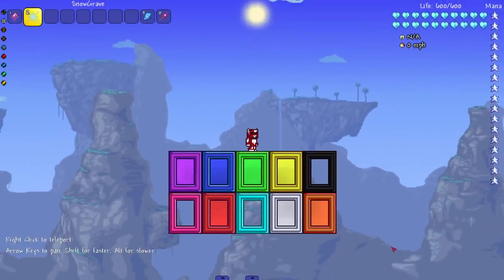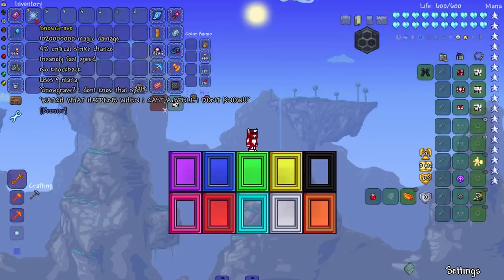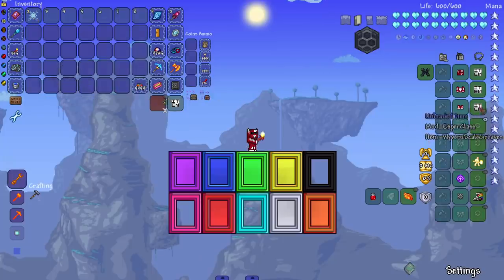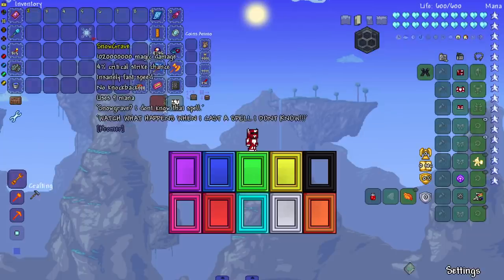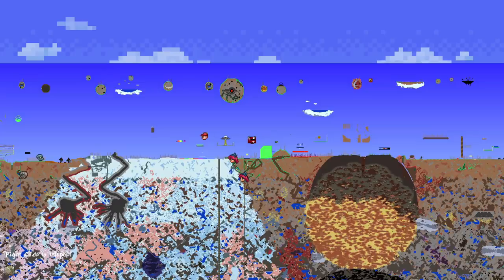Hey, welcome back to another Terraria bosses survive - this is the first one of the new year, happy 2022 everybody. We are here with this weapon, the Snow Grave from the Crommer mod, which does a good bit of magic damage. It has a little reference - Snow Grave - I think that's a Deltarune reference. Still need to get around to playing Undertale and Deltarune, but that's on the giant list of 500-600 games I need to play.